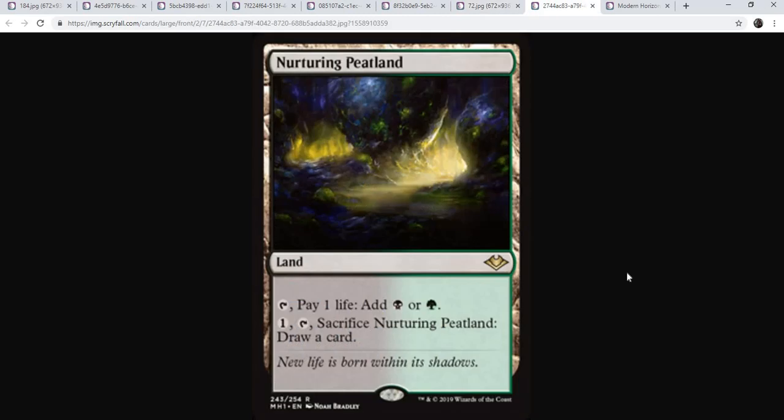Last but certainly not least — last but best — we have Nurturing Peatland at number one. It feels a little anticlimactic to put the land at number one, but it is just clearly the best card for us in the whole set. It's not a totally free inclusion and not a strict upgrade over anything we're already playing. However, we all know how powerful Horizon Canopy is, and now we have a Canopy in our colors. Being only a two-color deck, we can leverage this so much better than any of the three-color BGX decks — it's tailor-made for us. Our mana base is already relatively painless, so we can very clearly afford two.